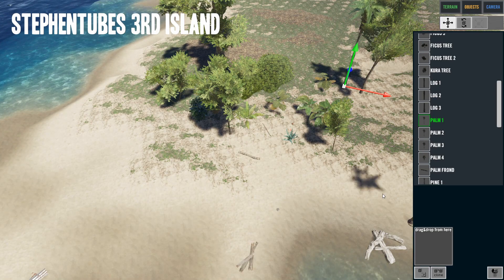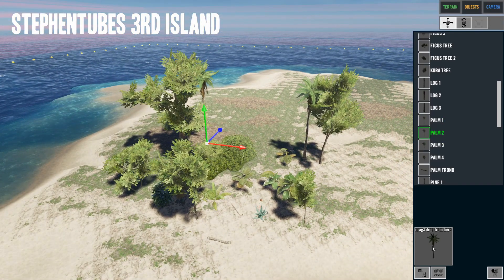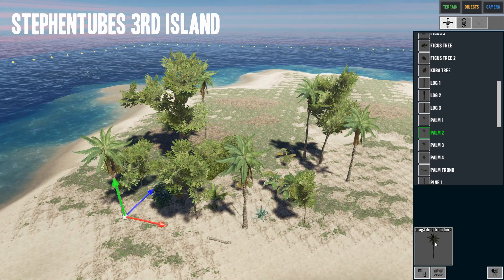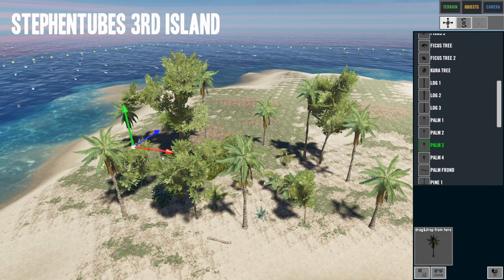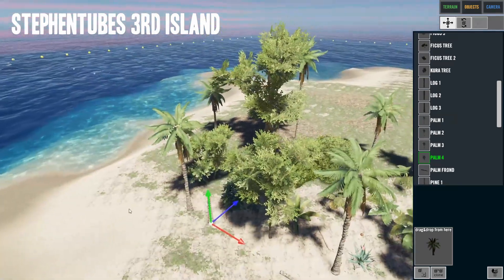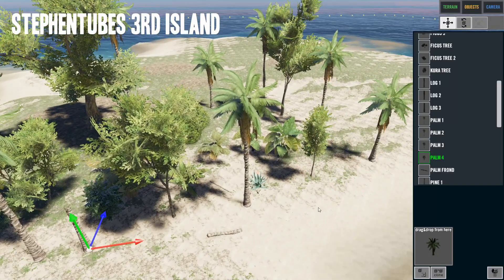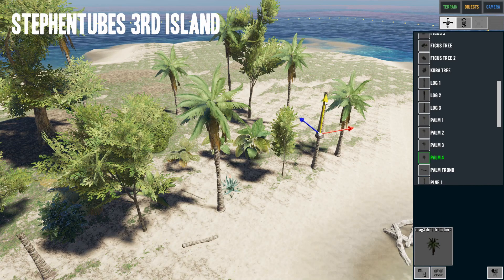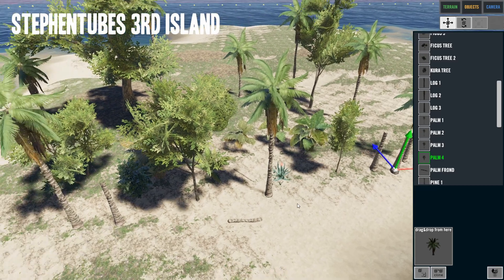A nice big palm tree — put it right over here. Using the right mouse button to change my angle. Got a slightly smaller palm tree, then the next size down, then the final little guy. For some reason the leaves or fronds disappear in the editor — just trust it, it's going to have fronds on it in-game.